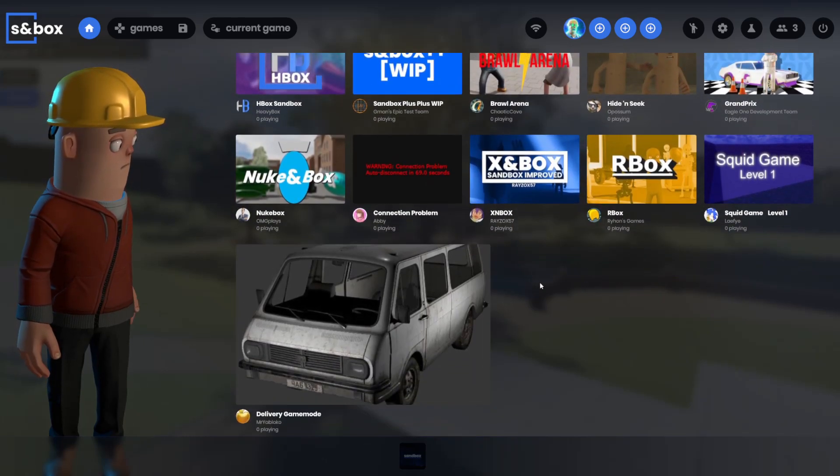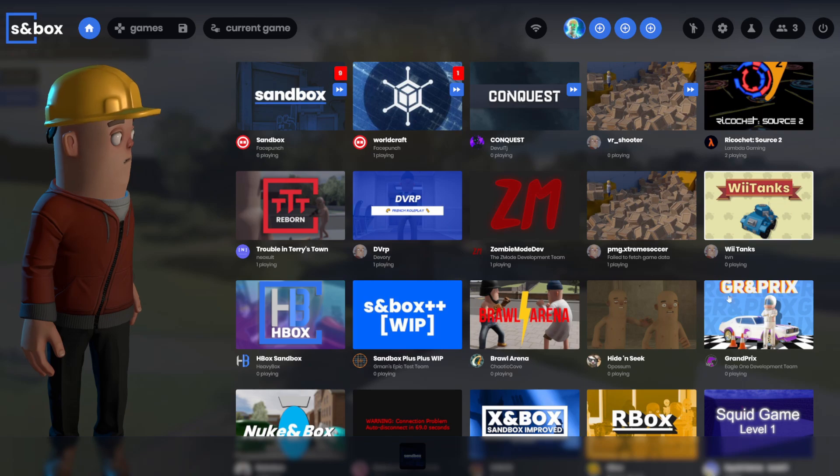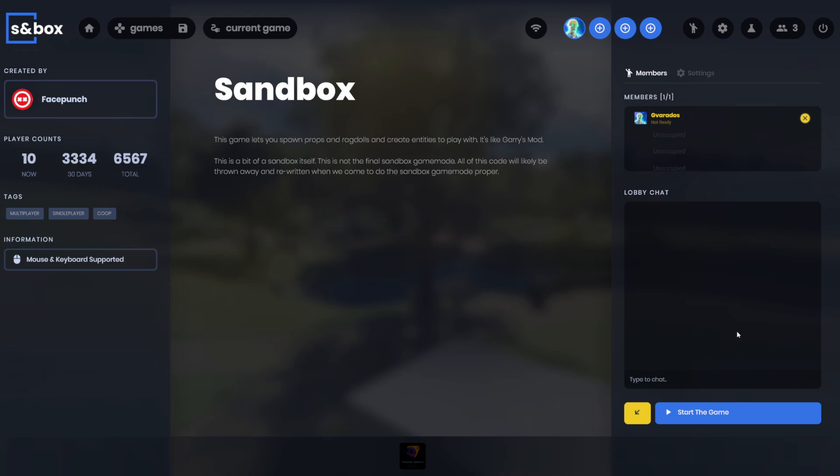The main menu was changed a little bit. It shows a showcase of some of the active and popular game modes, and if we click on a game mode we can see a list of active games. On the bottom left, the join and start game buttons have been removed. That's been replaced with the server list and the create new game button. Clicking that opens up a lobby which players can join.